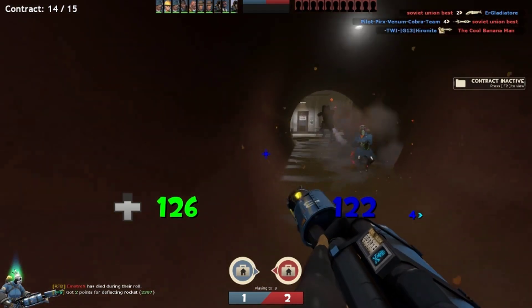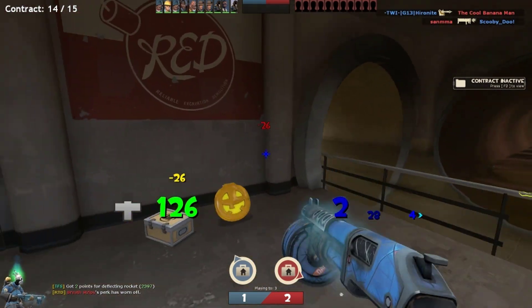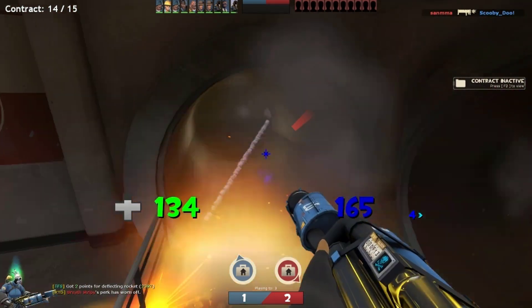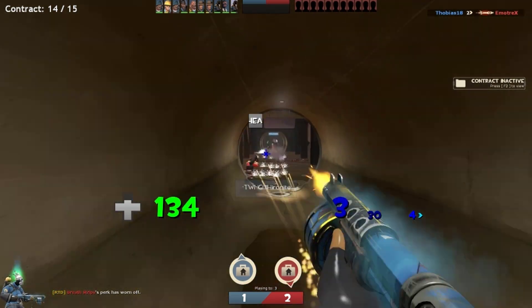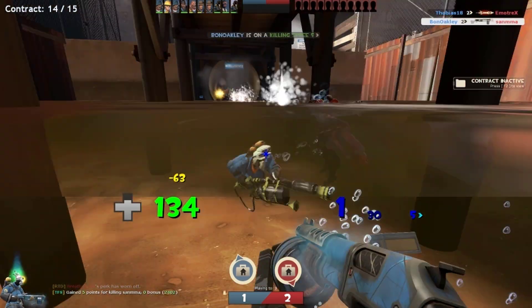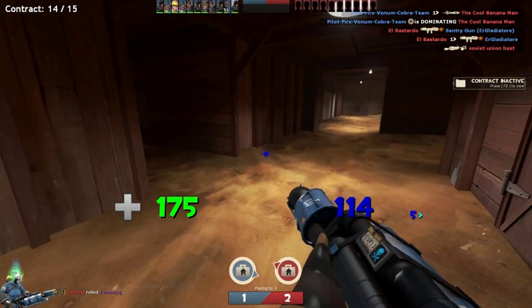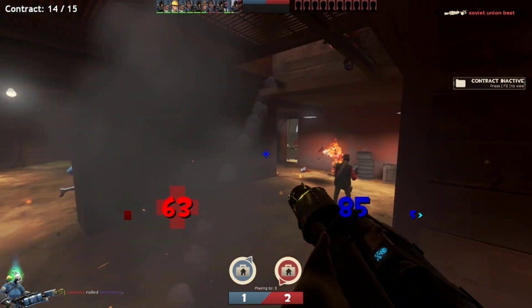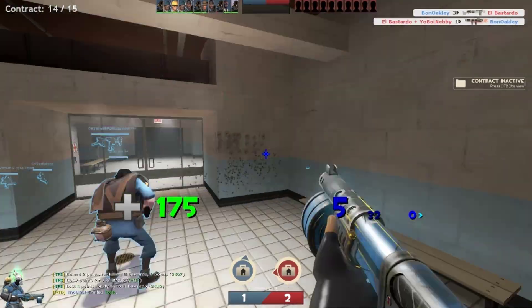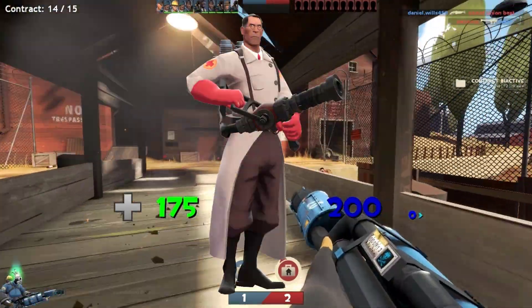As someone who has used it in every iteration since it was released, I think this is possibly the best version of the Extinguisher thus far. It isn't insanely overpowered by doing full crits like the first version without much consequence; it isn't confusing and somewhat broken like the second version, which did mini-crits on the front and full crits on the back; and it isn't basically useless like the previous version.